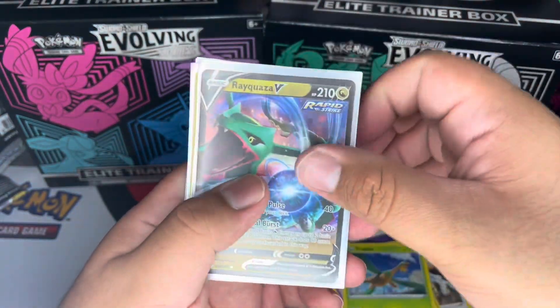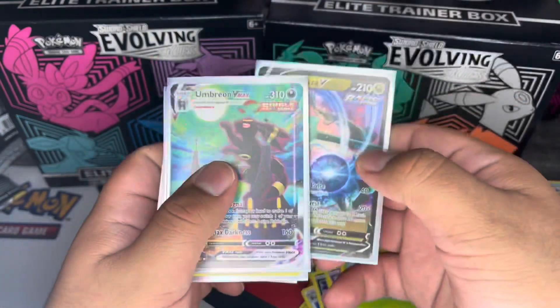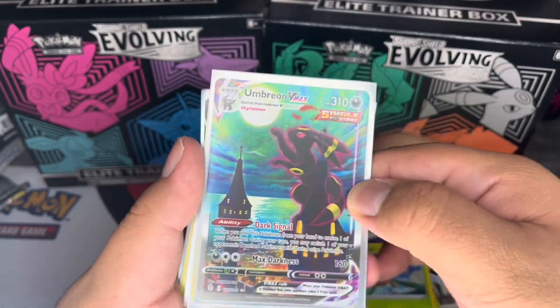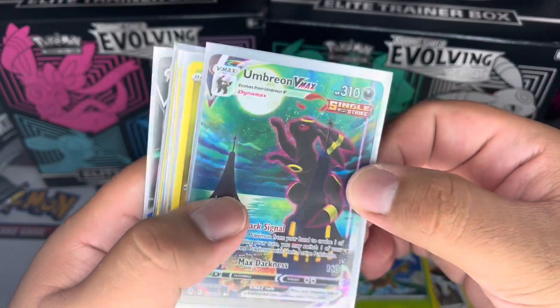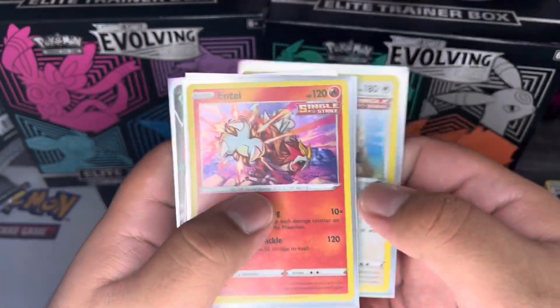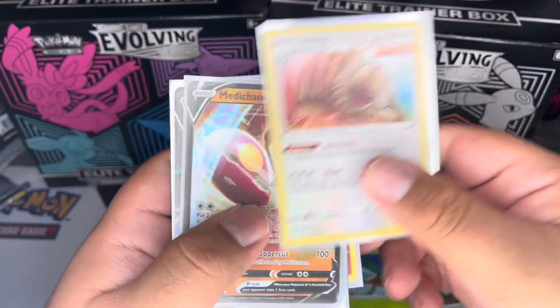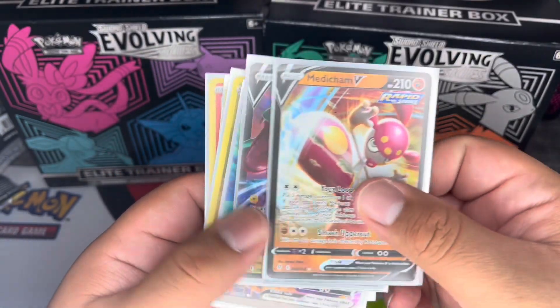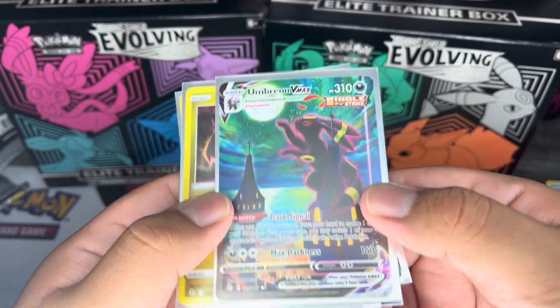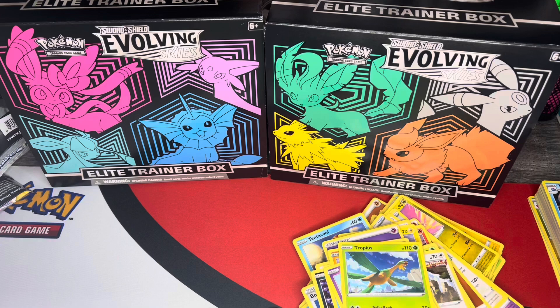Let me show you guys the best pulls for today's video before we head out. Obviously we have the Rayquaza V, then we have the Umbreon VMAX alternate art — insane pull. We also have the holo Regidrago, the Slaking, the Entei, another Slaking, and finally the Medicham V. But without a doubt, the best pull easily goes to the Umbreon VMAX. That's gonna do it for today's video — hope you guys enjoyed it. If you did, please leave a like, comment, and subscribe. I'll catch you guys on the next one. Peace!